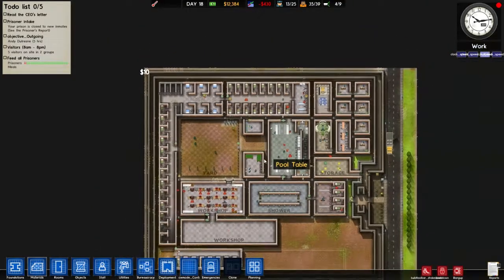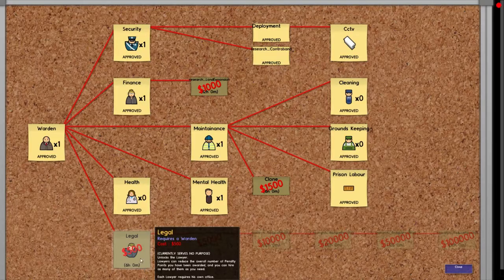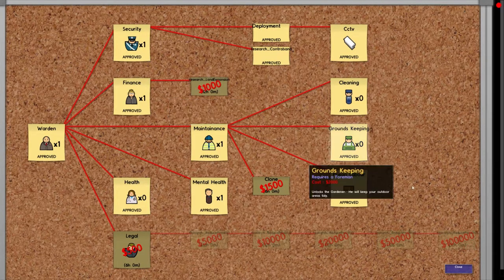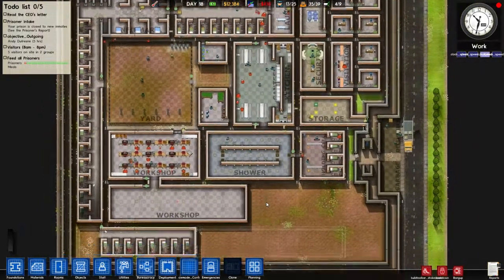We're gonna try and see how far we can get to filling all this space in the prison, because there's a little button over here somewhere that I haven't used yet, but I'm interested in — if you know what I'm saying. Before any of that's gonna happen, we need to fill this space.